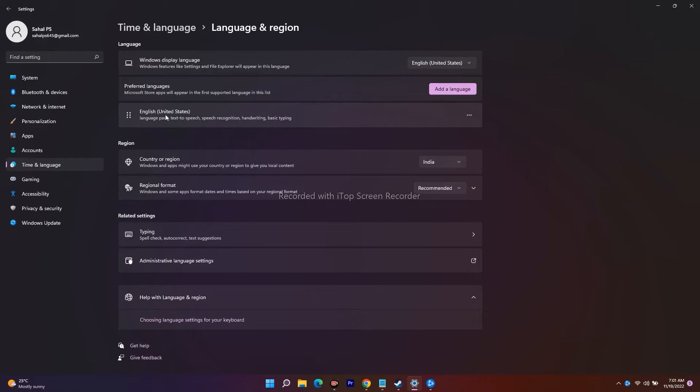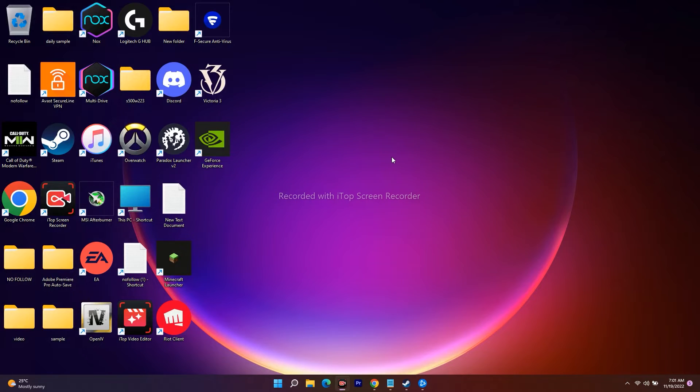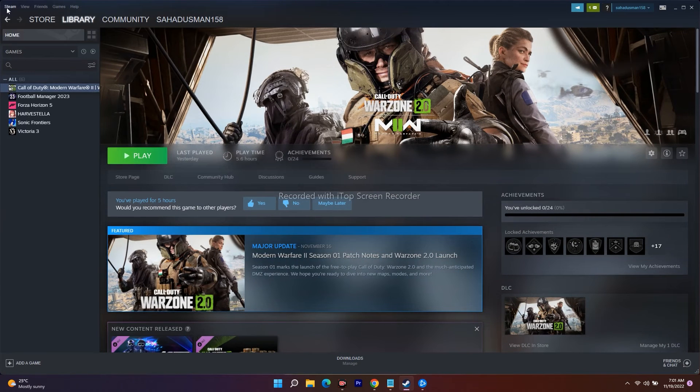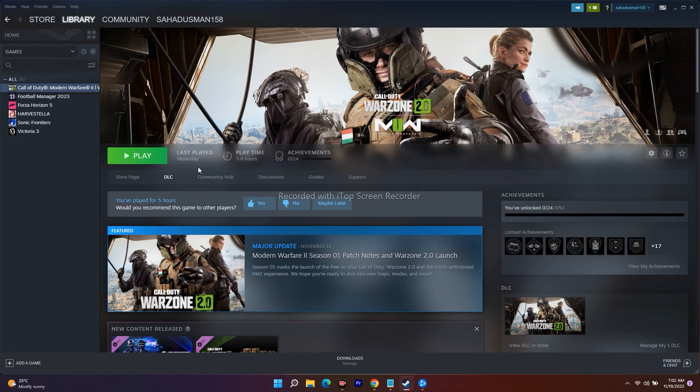Also go to Language & Region and make sure it is set correctly — for example, English (United States) — and select your respective country. Then, to clear the Steam cache, open Steam, go to Settings at the top left, click on Downloads, and click 'Clear Download Cache.' Confirm with OK. After this, you will need to log back into Steam, then launch the game to see if the issue is resolved.